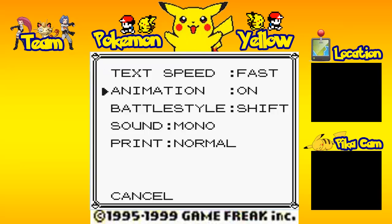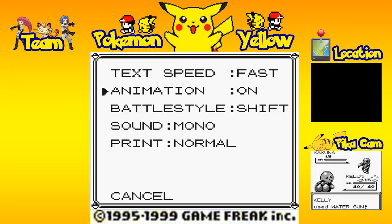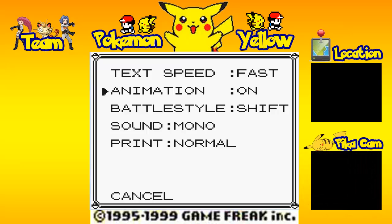We've got animation right here. We'll be showing you this later on throughout this let's play, but pretty much each move that your Pokemon will learn will have a certain set of animation. Just giving a quick example — we're going to use water gun. Obviously the Pokemon is going to shoot water. It's pretty much animation; it's nothing too big. It's pretty self-explanatory.